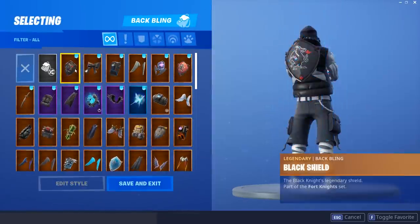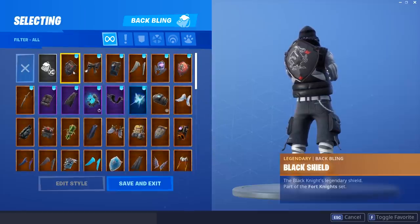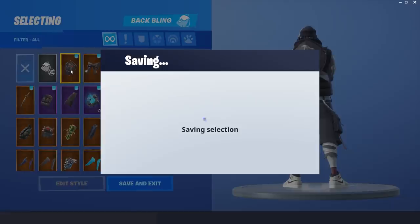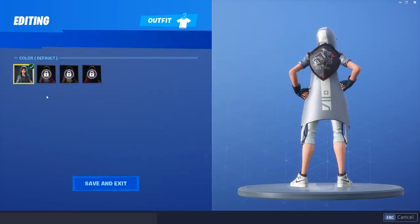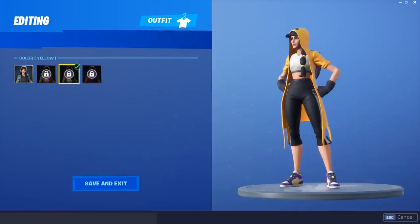We're gonna be showcasing all of these back blings — these are my personal favorite back blings that I think go well on these skins. We're gonna start off with the black shield. I think it probably looks a little bit better on the male version. However, we'll have a look at it on the Clutch as well. It doesn't look too bad — I think the original black style is the best style for it. It doesn't go too well on the other ones, though it actually looks quite nice on the gold one.